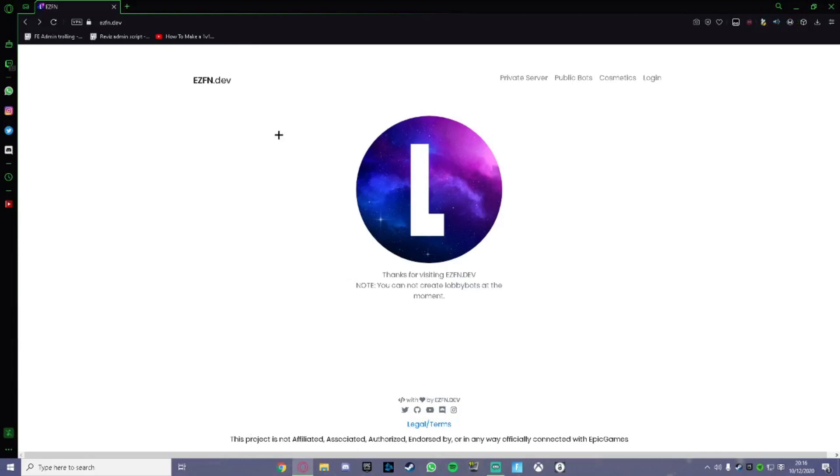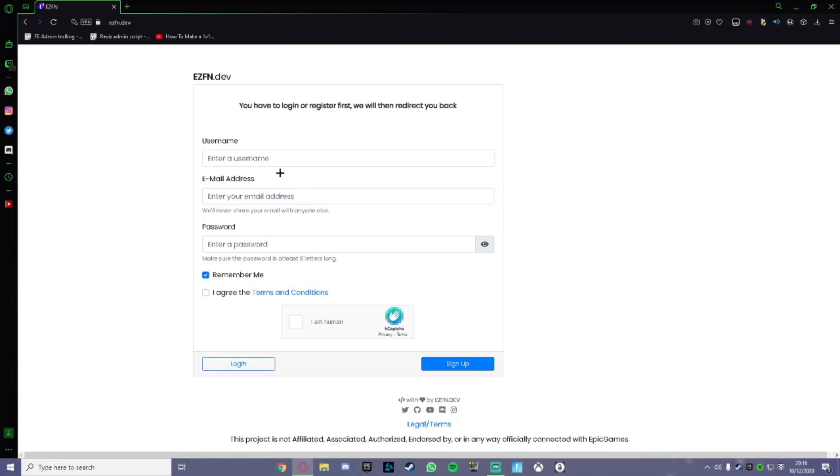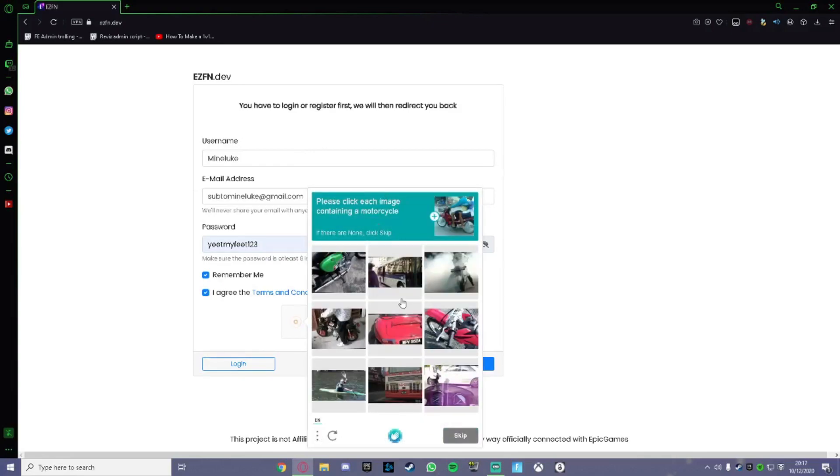Go to the website easyfn.dev — link in the description — and click on login. It will ask you to enter an email address. Enter a random email, create a password, and choose a username. Then press 'I agree to the terms and conditions,' confirm you're human, and complete the CAPTCHA — for example, clicking images containing motorcycles. Then press sign up.